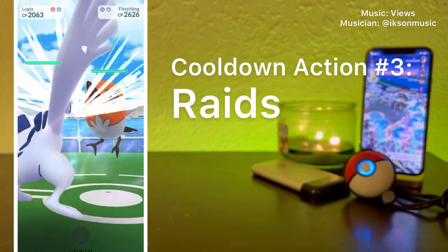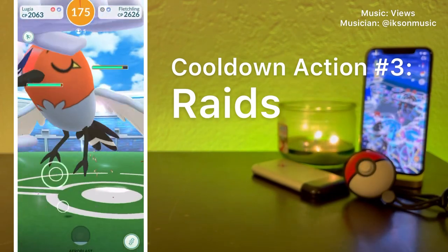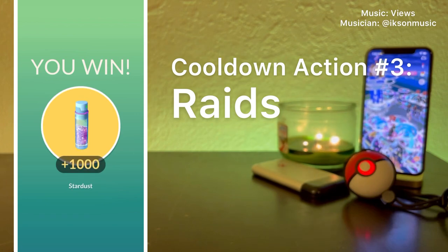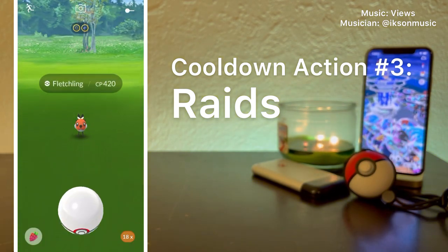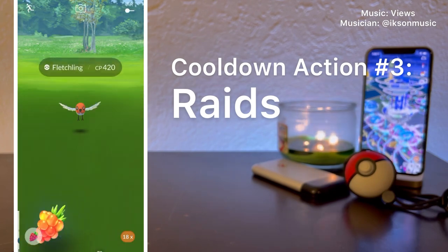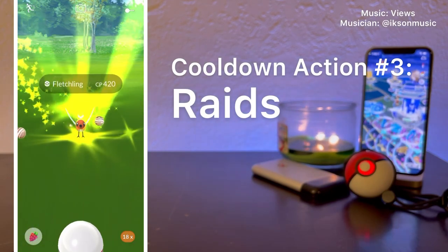Cooldown action number 3: Raids. To take part in a raid, you must be off cooldown — meaning you have not triggered your cooldown location in the past 120 minutes, or 2 hours. Once the raid is complete, you have the ability to run from the raid boss to avoid triggering your cooldown location. Just like regular wild Pokemon, as soon as you throw a ball or a Berry, you will have triggered your cooldown location.